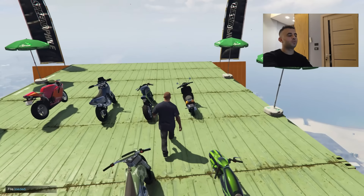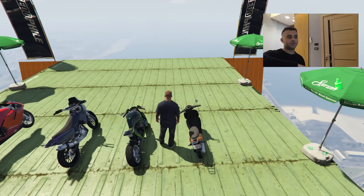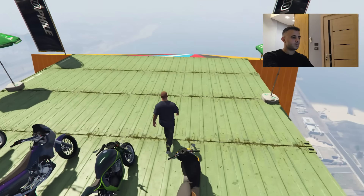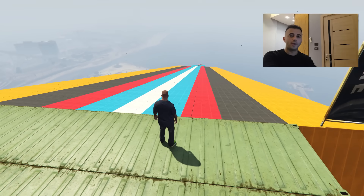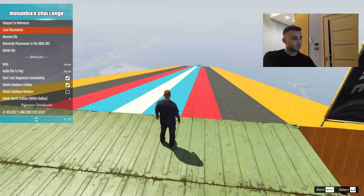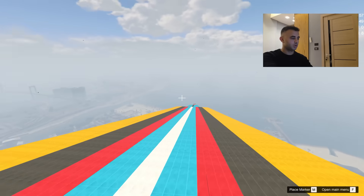So what if I want to spawn some objects and add them along the jump track? This is our challenge track right here. I'm going to spawn some objects all the way down that I'll be hitting while I'm playing. To do that, just hit F9.